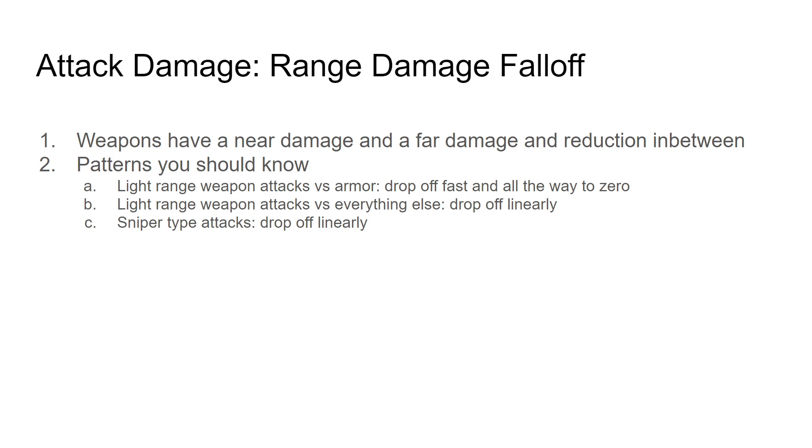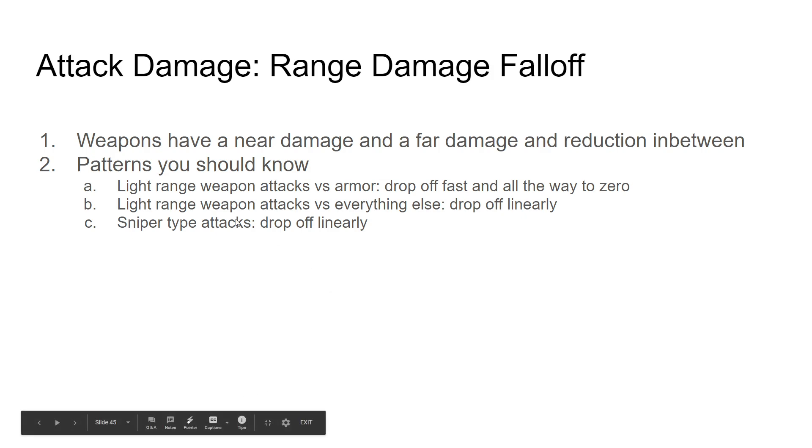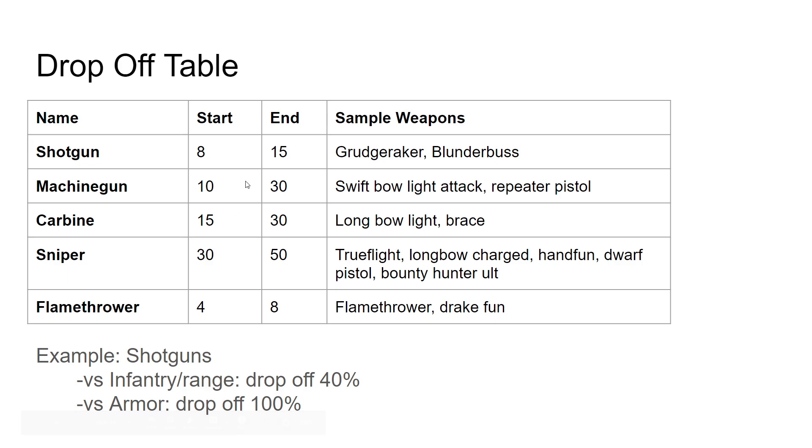One more component: range damage. Range damage is a multiplicative reduction that happens at the end. This reduction is a linear tapering off of damage between two ranges. Light weapon attacks drop off more than linear — it's quadratic. Dodge range is 2, so shotgun drop-off starts at 4 units, which is about 2 seconds of running at your movement speed of 4 units per second. It ends at double that. Snipers start dropping off after about 7 seconds of walking and don't drop off as much. So basically there are close range weapons and far range weapons.